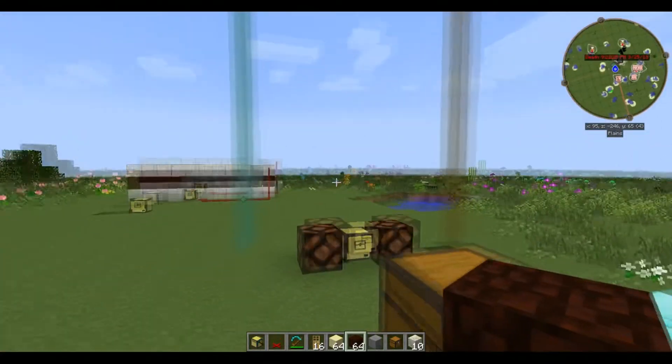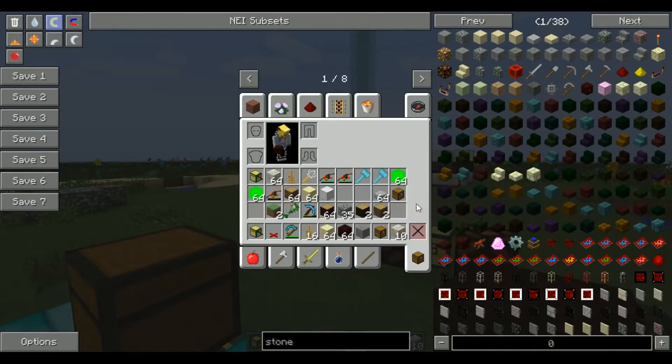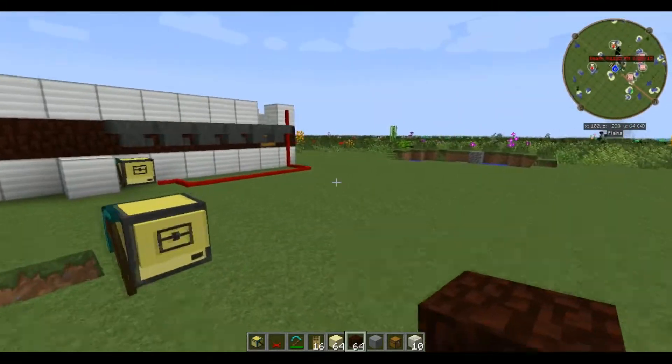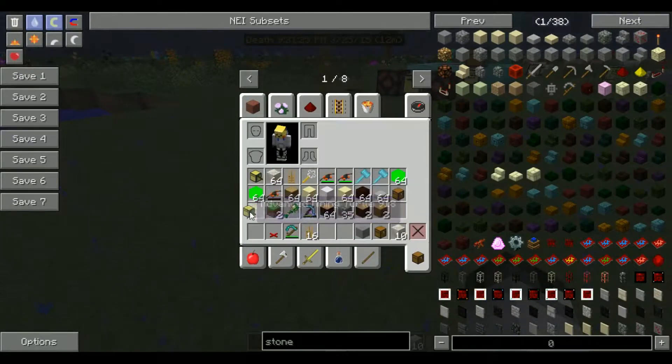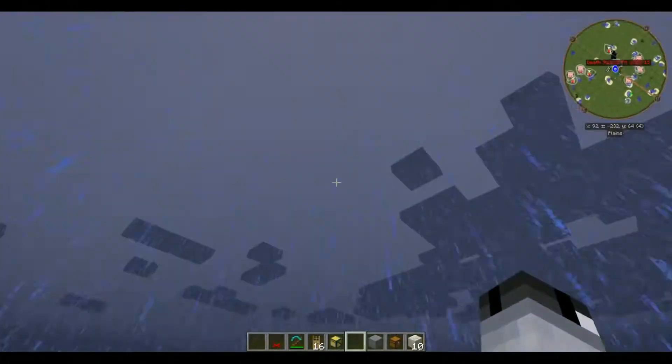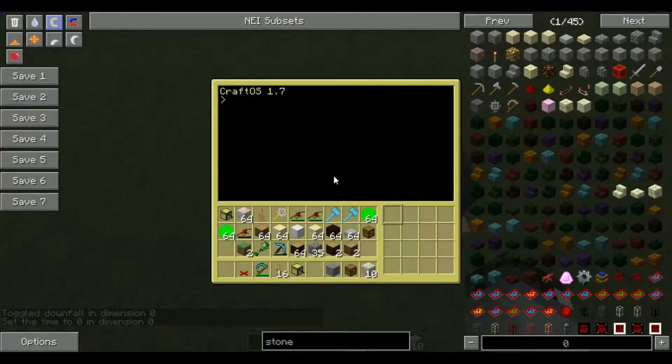I'll probably add in a random number generator that picks between zero and one or one and two, and depending on which it selects, it pulls out either logs or stone to craft the other stuff. Over here I have an example which I'll show you the inner workings of, but first I'll show you the main programming you need to detect blocks and use it for an output. Let me clear the screen and set the time brighter. Let's start — we'll name this file 'test' and we want to do a while true do loop, which will run whatever is inside it indefinitely until broken.